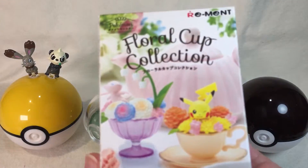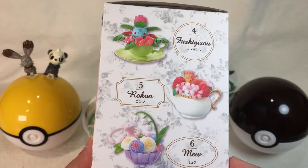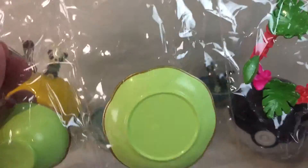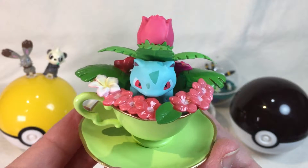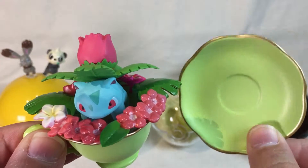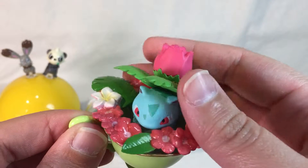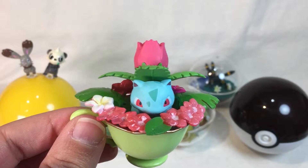Last but not least, we've got the Floral Cup Collection — I could not resist this one. With Pikachu, Eevee, Ducklett, Ivysaur, Vulpix, and Mew — no matter what, this one's a winner. Inside we got an Ivysaur! You get a lot of stuff with this, so be ready. Here's Ivysaur — a cuppa cute! I love this. I'm quite peeved that nothing snaps together; it's just a tiny teacup set with an amazing little figure. You don't get a lot of really good Ivysaur figures. On one hand it's adorable, on the other it's not stable — so be careful where you put this.